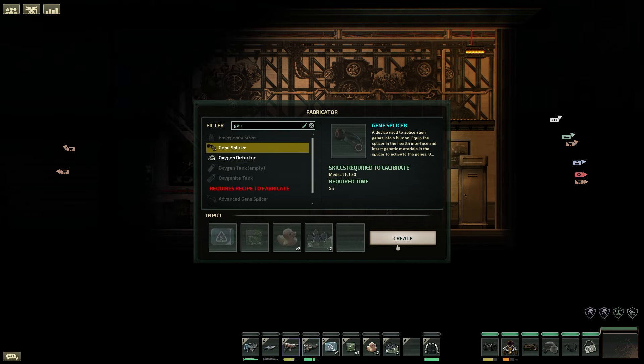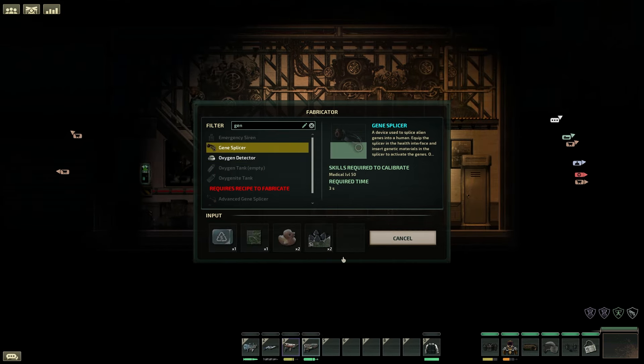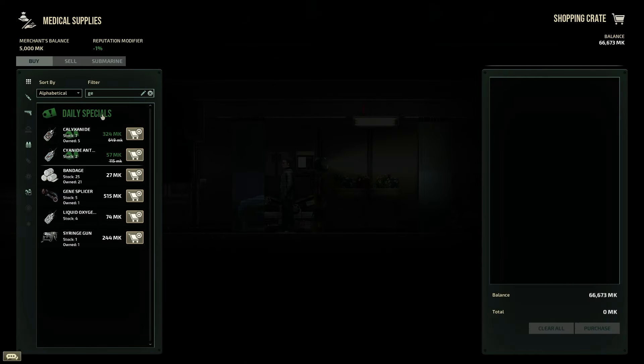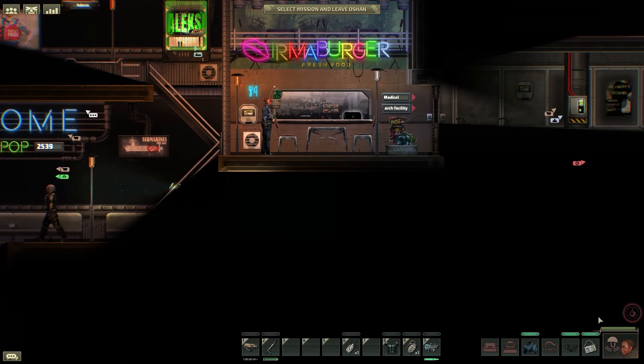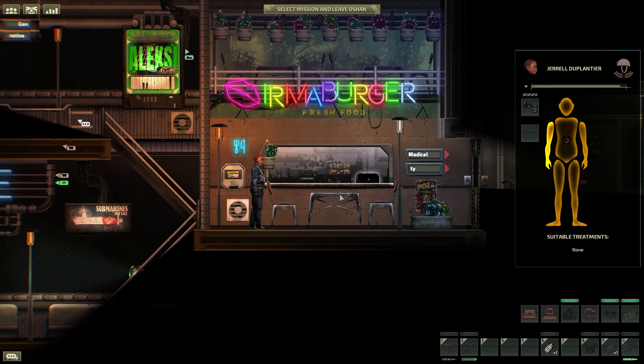You can increase the strength further by combining genes, which we'll talk about in a second. Once you have combined or refined the genetic material you wish to use, you will need a gene splicer that can be crafted or bought from most stations. Open your character's health panel, equip the gene splicer, and insert the genetic material into it — now your character has gained those genetic traits. Note that if you remove genetic material it will be destroyed in the process. As a special mention, if you have a medic with the skill advanced splicer underneath the scientist tree, you get access to the advanced gene splicer, which will allow you to have two refined genes at once.